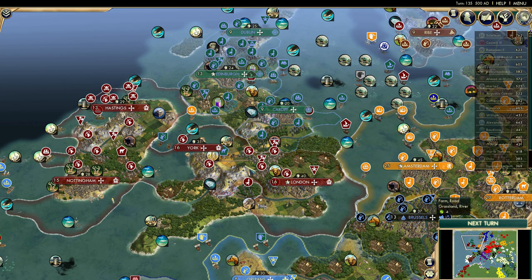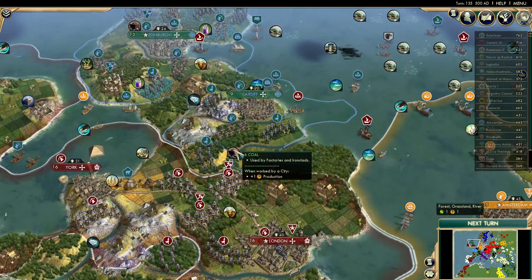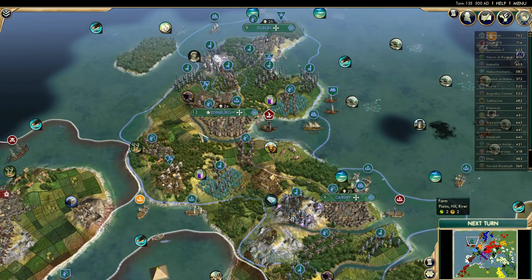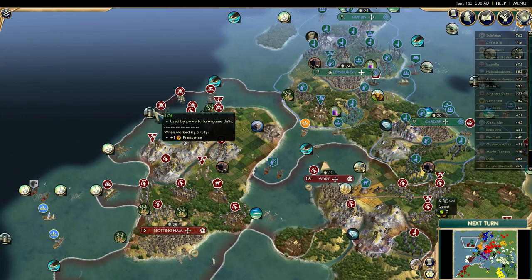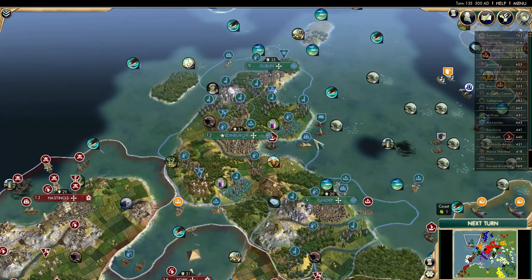In terms of strategic resources - coal, oil, and aluminum - in the British Isles, it seems only appropriate that Elizabeth does have resources, but actually the Celts have this coal, and it's a nice big six stack. The Celts have a lot of coal - that's a lot of factories, a lot of ironclads. Elizabeth has coal as well, and she has five oil resources. The British Isles seem to be pretty stacked with strategic resources.